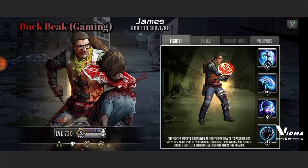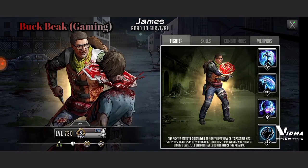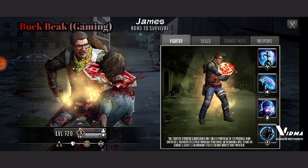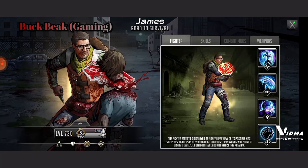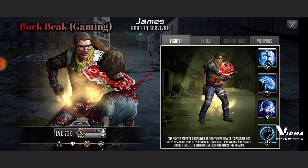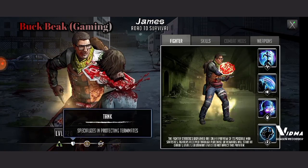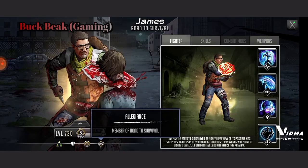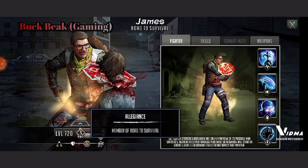I'm doing good and I'm staying safe as well. Let's not waste any more time, let's go ahead and get into this character review, shall we? James, Road to Survival. His trait is strong, his role is a tank, and his allegiance is a member of the Road to Survival.